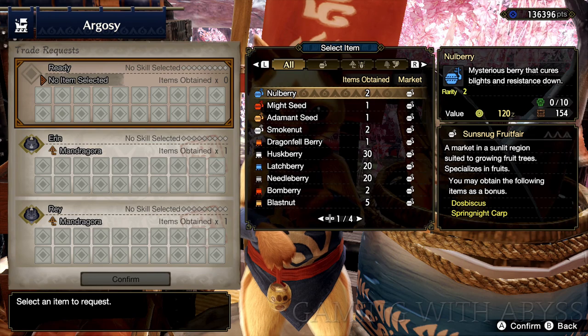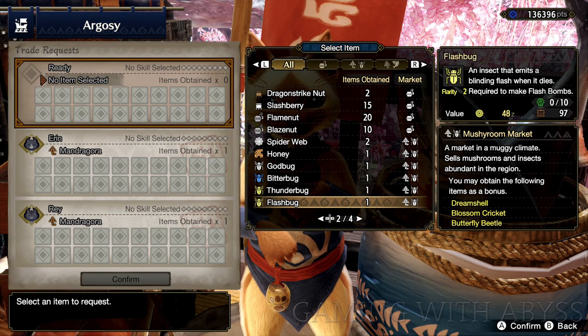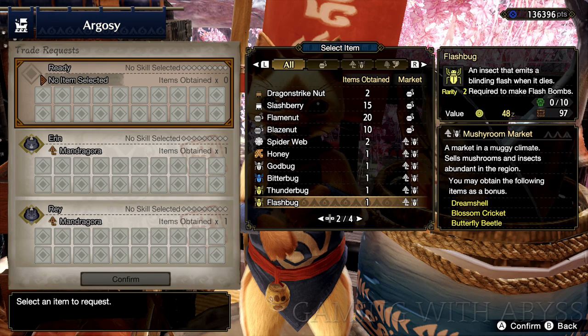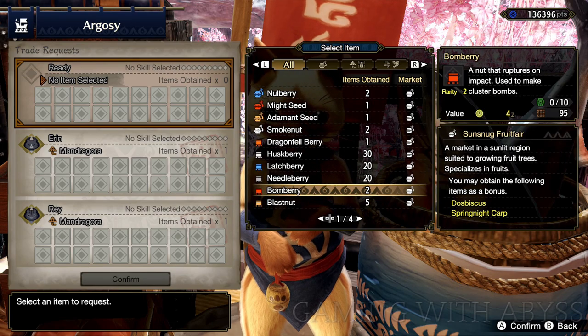So when you go over and you select an item, there's three different types: the seeds, the bugs, and the plants. Let's start off with the bug. If you notice over to the right, there's three things named in yellow: Dreamshell, Blossom Cricket, and Butterfly Beetle. The only two that you need out of the three here are the Dreamshell and the Butterfly Beetles.